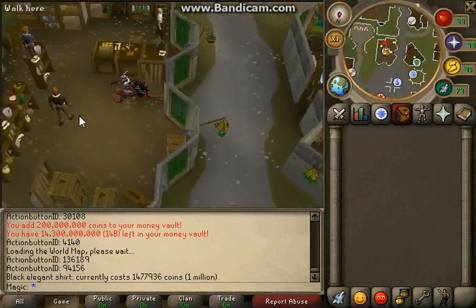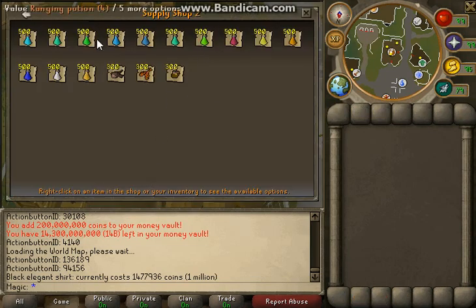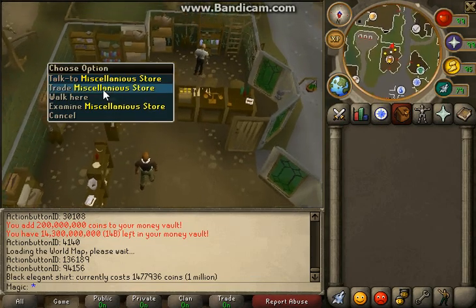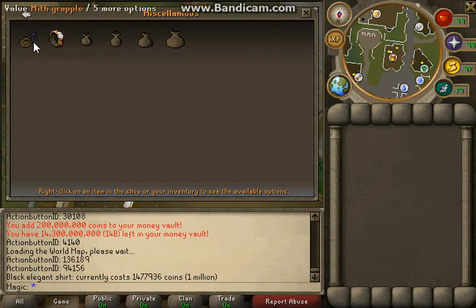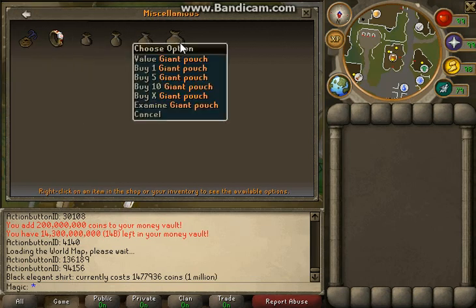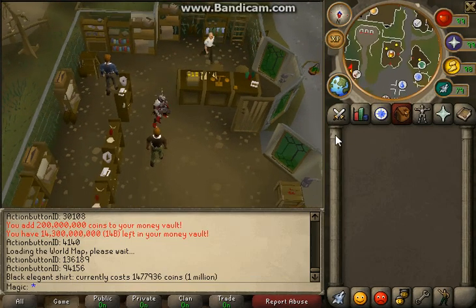Over here is the outfit shop for all you skillers. Here's the supply shop where you get tele tabs and skilling supplies, and the second shop is where you get all your potions. The shopkeeper buys literally any item. Here's the miscellaneous shop — you need that to go through the God Wars dungeon — and we have full God Wars working!